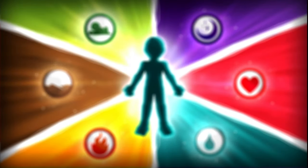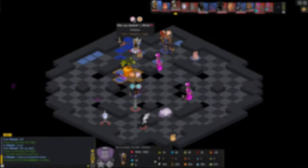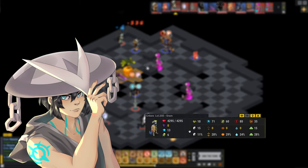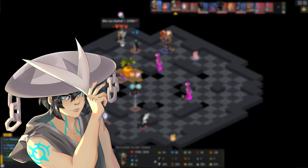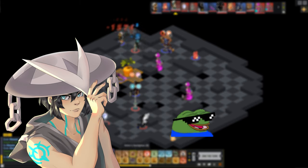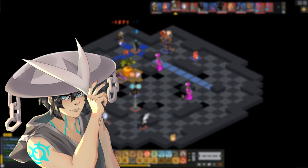Hello everyone, my name is Viper and welcome to a new video on my channel. In this video I'm going to teach you how to identify someone's element just by looking at the char bar. Some people have asked me how I discover what element someone is playing before the turn even begins, and I think that's a good flex you can show your friends.